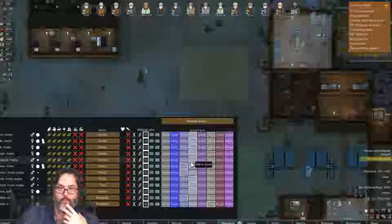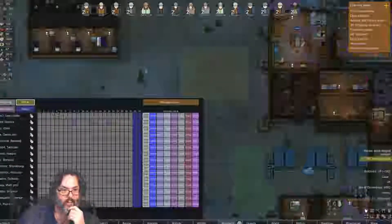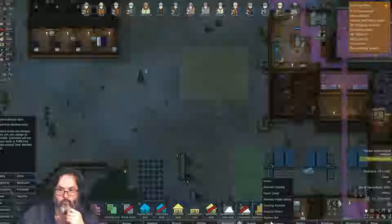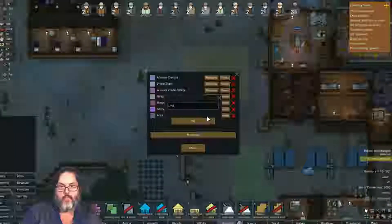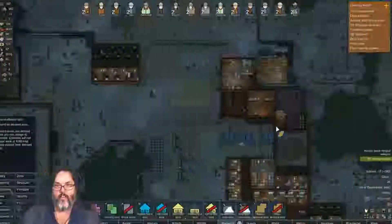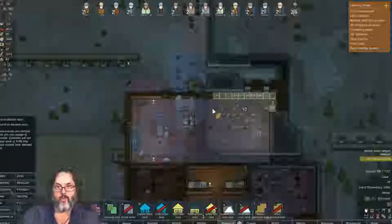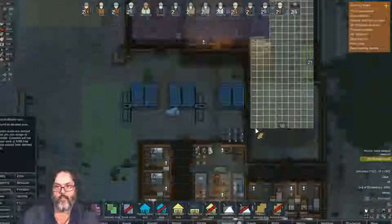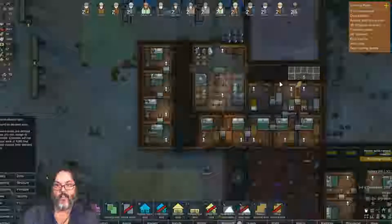Everybody inside the warm zone! I'm going to add a new zone here. Manage areas, new area — I'm going to call this one 'Under Attack.' All right, close. Expand this area, let's start here, allow there, allow down to here.